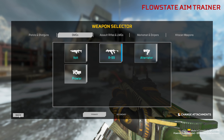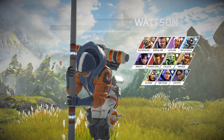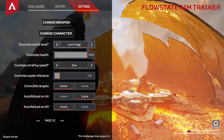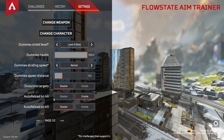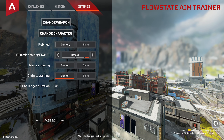For this example we're going to use the R99. You can change your character — keep in mind all you've got is the base legends. You're not going to have anything extra, but that's not the point. You're using this for aim training. You can change the dummies to have red armor, change their strafe speed, change their distance, and change if you want them to be invincible targets. You can hit auto reload on hit or kill.